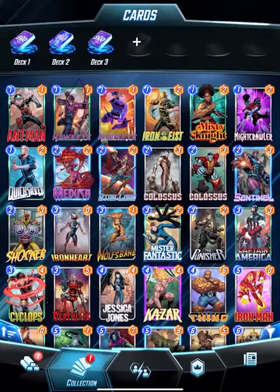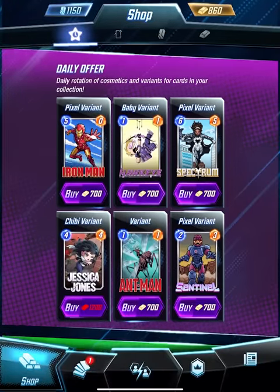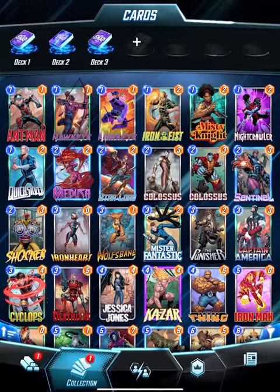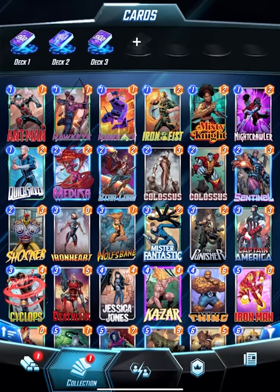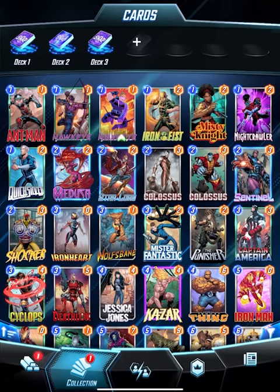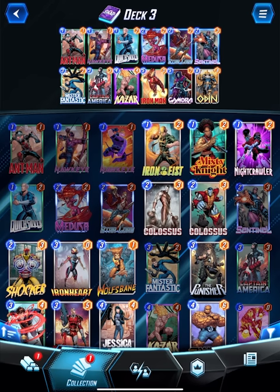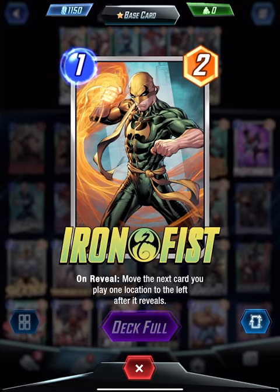Let's look at our deck. Hawkeye's been - there's always notifications everywhere, variants for sale. I do have gold but I don't know if I want to buy variants yet. Thanks for being here, thanks for liking these videos. I don't know how long this series is gonna be, but we're gonna play for a while. Collection-wise, deck three - Iron Fist is another one-cost we could replace, so Hawkeye and Ant-Man are candidates.